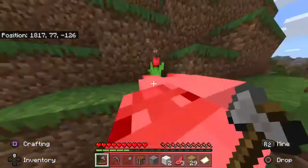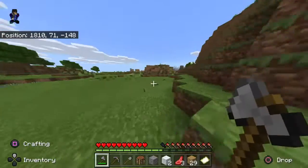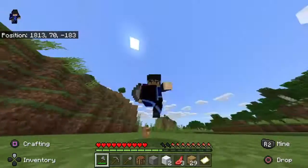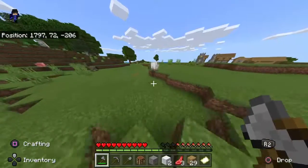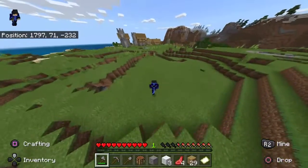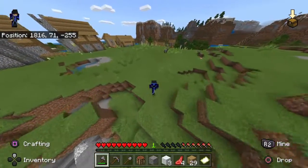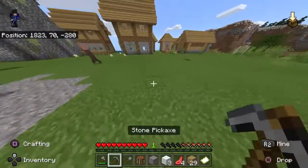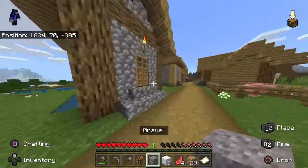Mr. Sheep, get the hell here. How big is it? Decent sized village. We have a bed now, so that's good. I changed my mind — it's a pretty big village. Ooh, and a horse. It's not an abandoned village. There's a free iron golem.